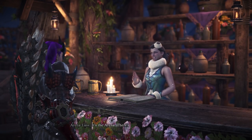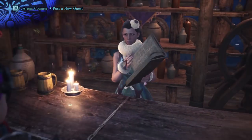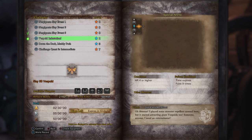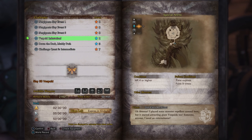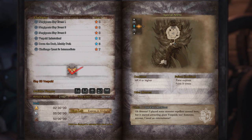We also have a new low rank armor set that looks pretty interesting, and you have to do a challenge quest for it. The challenge quest you need to do to collect this armor is the Vespoid Infestation. Like all other challenge quests, you do have to select a specific weapon to do this.